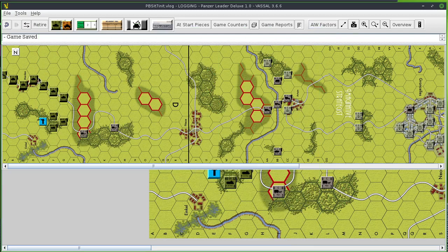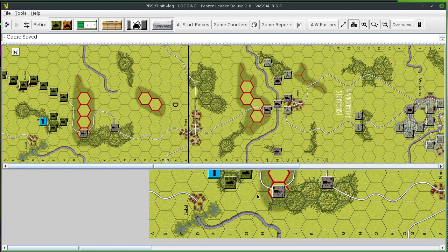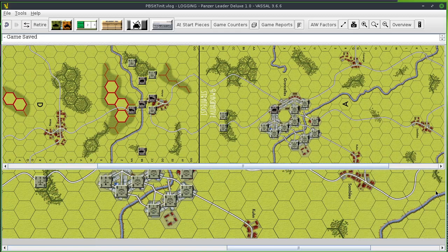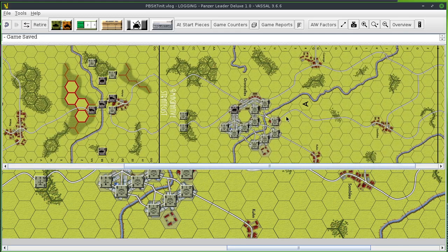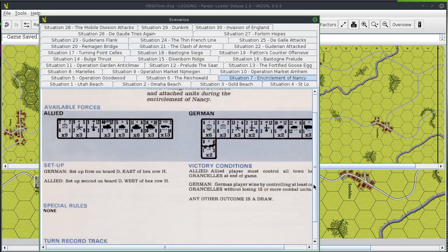The Americans are headed left to right, with the goal being the capture of this town — Grand Cells. The Germans have to prevent that from happening, and without losing more than 11 units. If they lose 12 units, they lose the game.